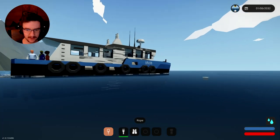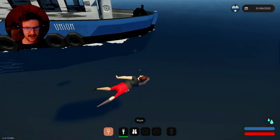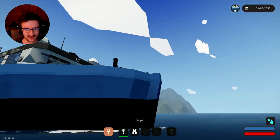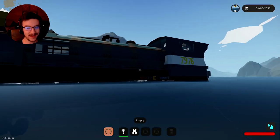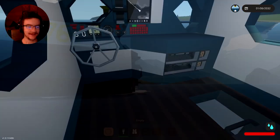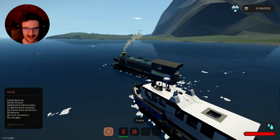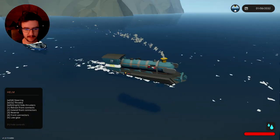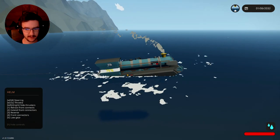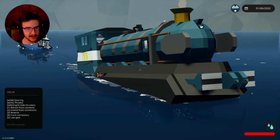Grab this and we'll attach it to the front of their boat if we can. Is there a connector? Yes, there is. Attach that connector on — awesome. We are ready to go. Everybody ready to go? We're out of here. Hopefully this doesn't tip me over. It is a tugboat, of course — it's designed to tug things. And we are definitely tugging things.